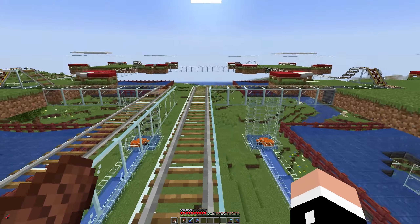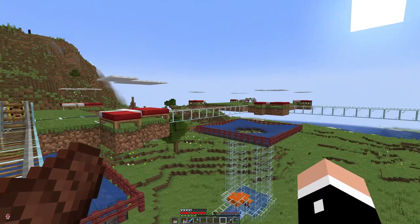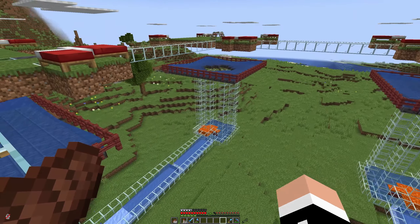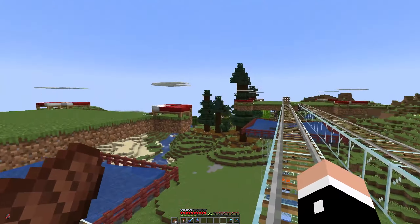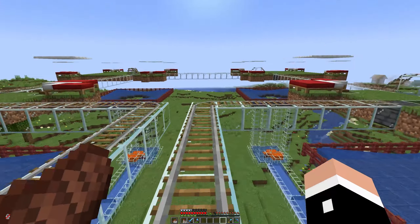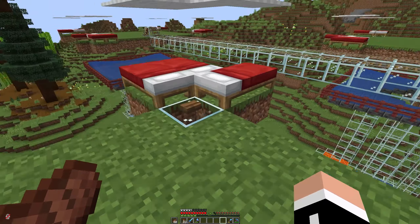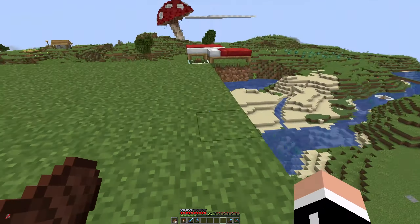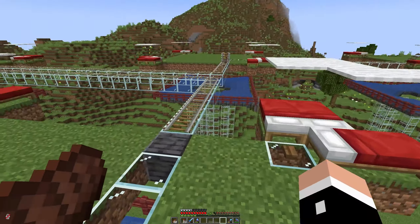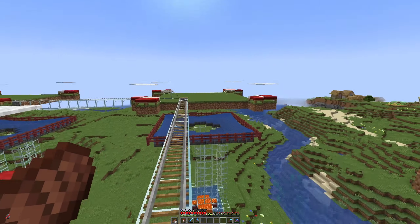Mostly done now — this is the bulk of the farm already made. You can see each of these cells here — that's one cell, exactly what I had in the previous season. So that's one, two, three, four, five — basically five times the iron farm from last season. Just as a recap, every one of these corners is a village, so each of these grass platforms has four villages: four, eight, twelve, sixteen, twenty villages. That's how we achieve about 9,000 items per hour.